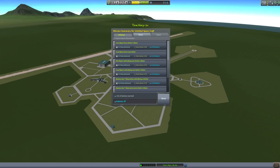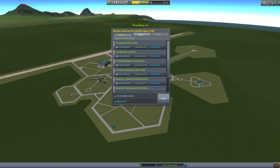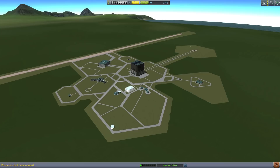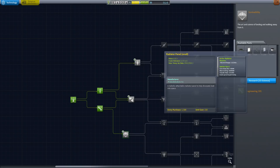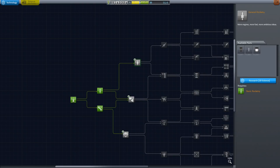We have a ton of science now, we have a ton of funds. Let's unlock the important stuff. Engineering, yes. More parachutes. Heat shields - we're probably not going to need those. We might need a radiator panel, I doubt it though. But new engines, yes, we're definitely going to want those.